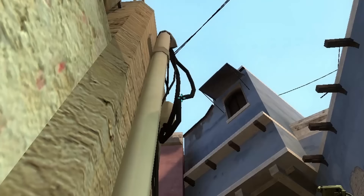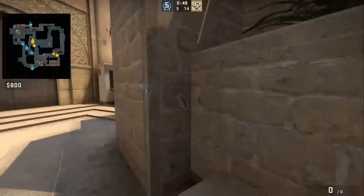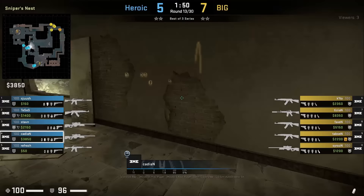ZTR smokes bench from the area underpass and under window. He will stand behind this wall, aims as shown, then jump throws. This smoke will give cover from triple and CT as they make their way up connector to A.